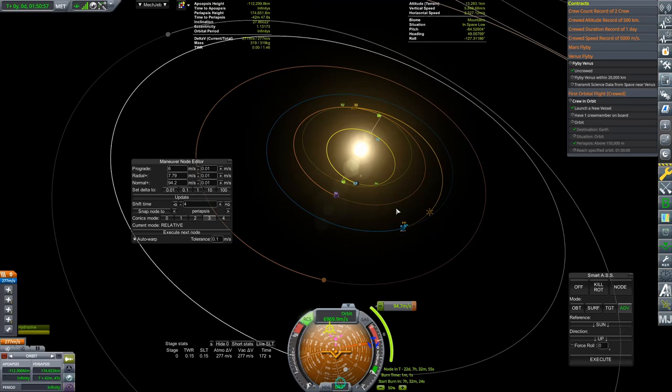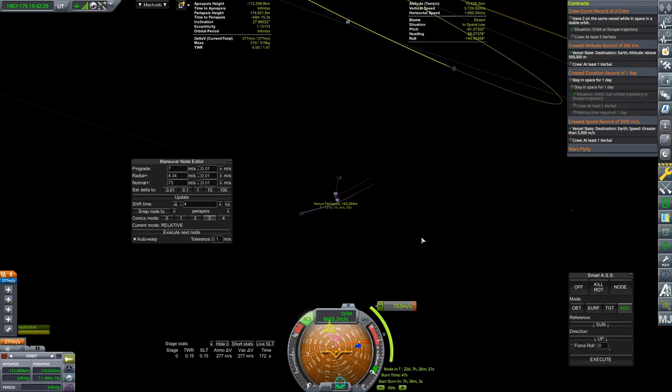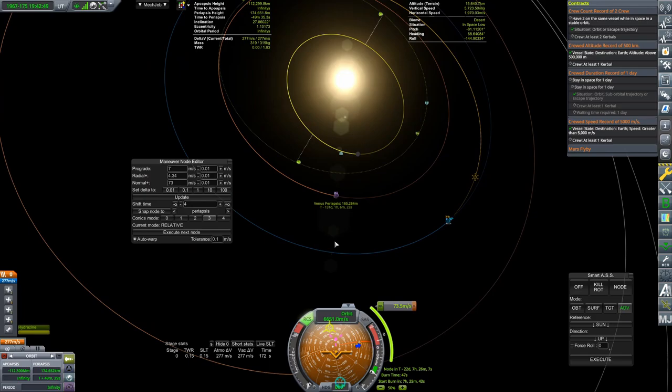There are tools that help you find the correct flybys and what kind of trajectory you need to get something useful out of it. I could play with this until I find something fun, and I'll probably do that. But I have no idea if this flyby is actually useful for anything. So that is what I'm going to do — spend a little bit of delta V to lower our orbit relative to the sun, and maybe we'll get another flyby someday.